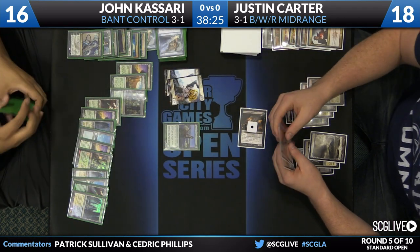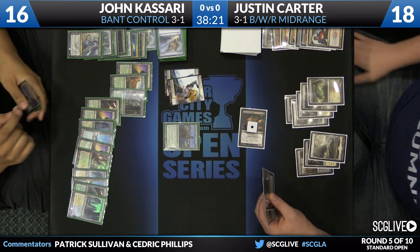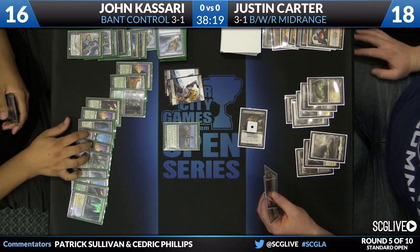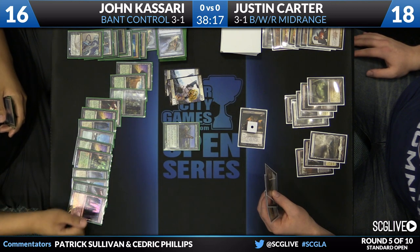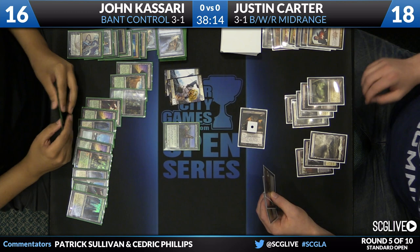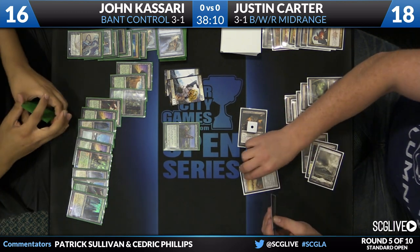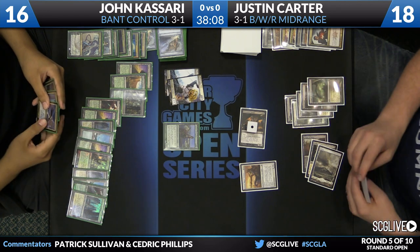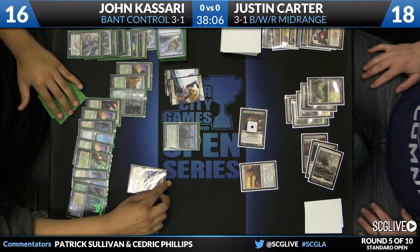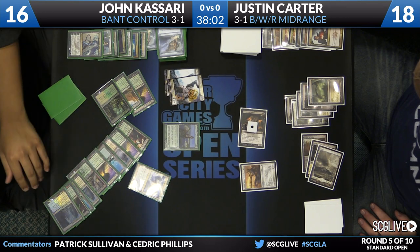Kasari's going to sacrifice a Soldier token to the old Desecration Demon. As rough as this game is going, you can imagine how Justin's deck just wails on creature decks — just infinite cheap removal and the marquee creatures of the format, including Bermaz. But not really that awesome against a deck like John's. Here's a big Revelation — it's going to be for ten.